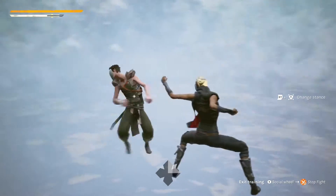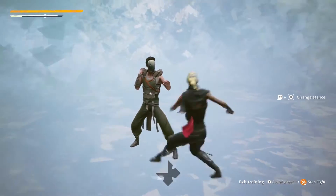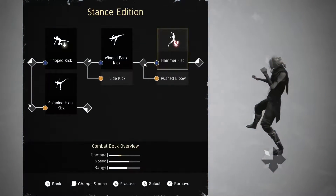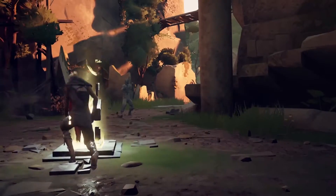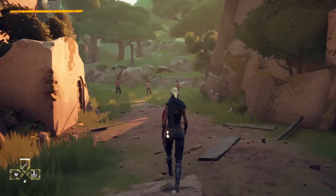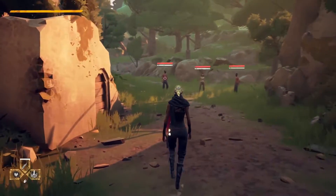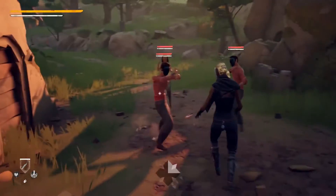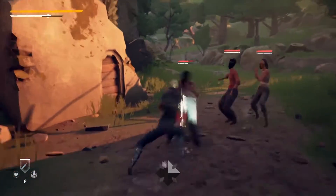I could go ahead and change that and decide that one stance actually goes into a different stance. My two front stances both loop on themselves, but the idea is that any attack always changes smoothly with the attacks that follow. So everything is fluid, everything is dynamic, and the action basically never stops.